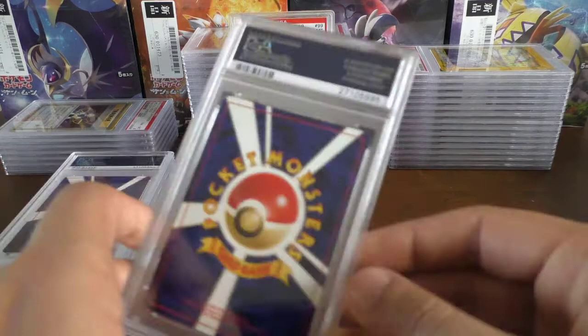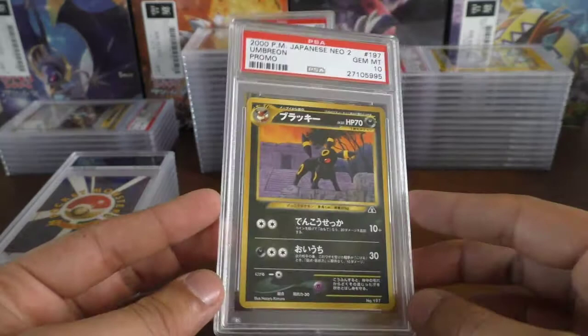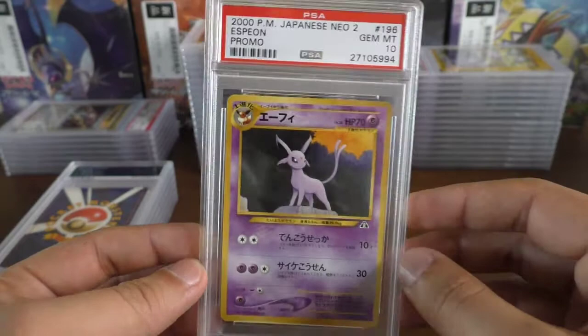We have the gem mint 10 Umbreon — this matches our Eevee from the last video. Hopefully this is the Espeon and hopefully it got a 10 to make a good set — and it did! Very nice. We've got a gem mint 10 Eevee, Umbreon, and Espeon set, and I'll show you the full set at the end.